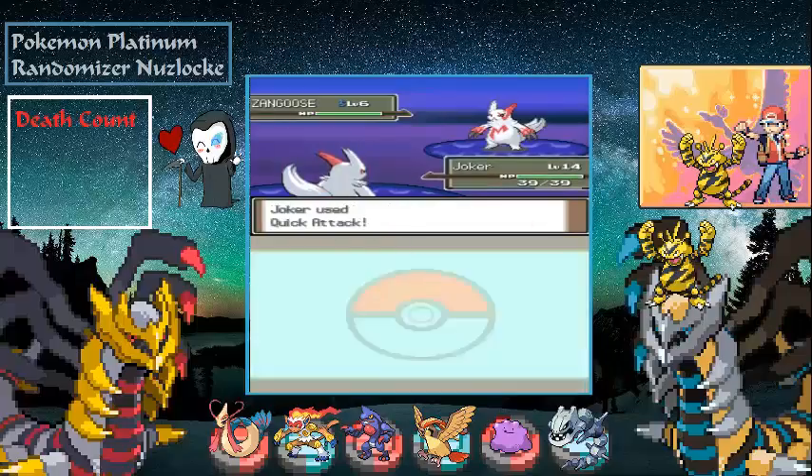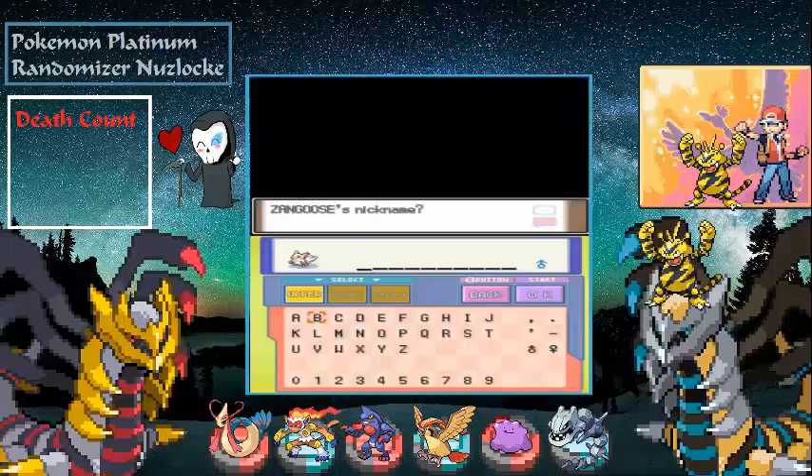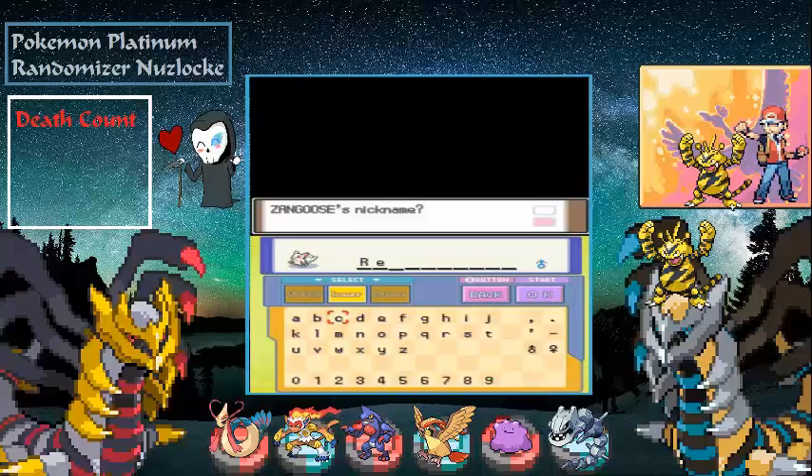Let's transform and use Quick Attack — hopefully we don't kill it. Let's throw a Pokeball — one, two, three — yeah! Got it! I'll name this guy Reaper — not from Overwatch, the Grim Reaper.